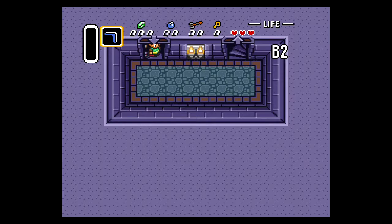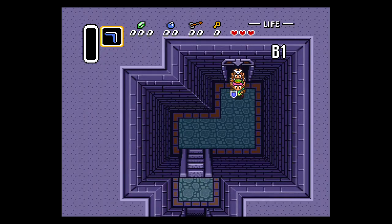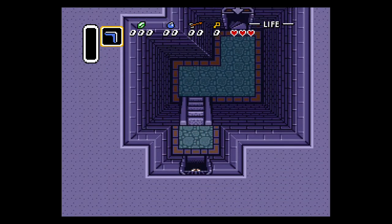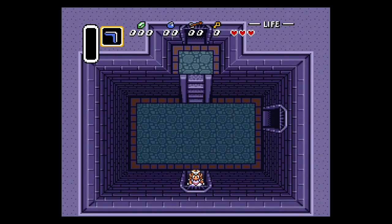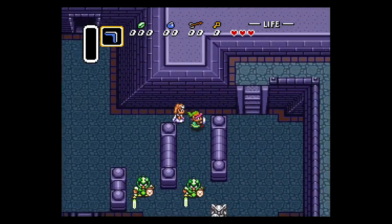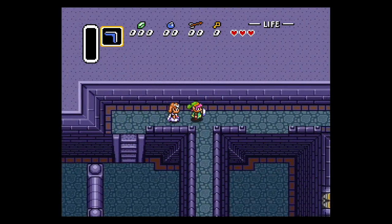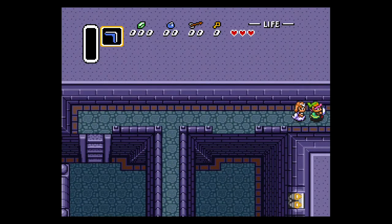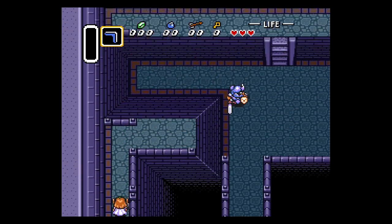We're going to basically backtrack the way we came, but we can take a shortcut once we reach the bigger room on the next floor. If you try to go outside with Zelda — I actually haven't tried this since probably like 1992 when I first played this game when I was four or five years old — I think she goes back to her cell. So don't go outside. If you die, she'll go back to her cell too. But this is just the intro to the game, so you should be fine.